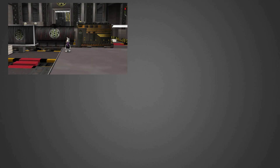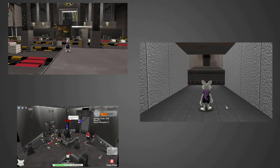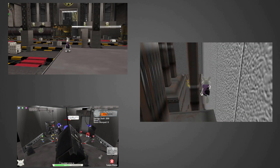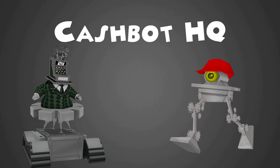Cash by HQ. This is a place where trains bustle around the courtyard, you navigate through traps to fight the supervisor, and you suit up to fight the CFO himself. This place has a lot less similar and unique content from sub-HQ, so let's begin. Welcome to our next episode of the One Laff Guide, and today we'll be discussing Cash by HQ.